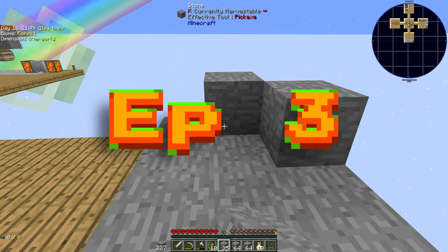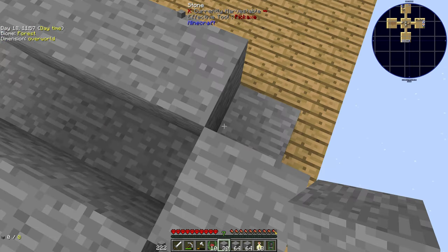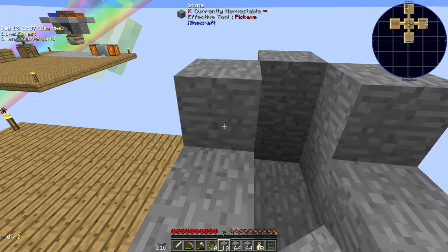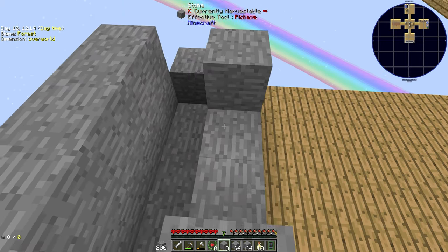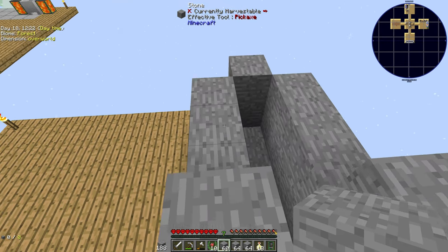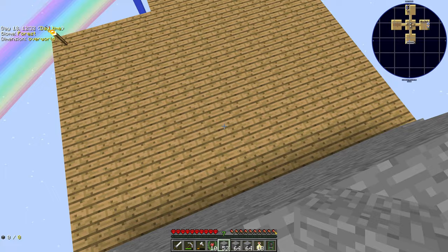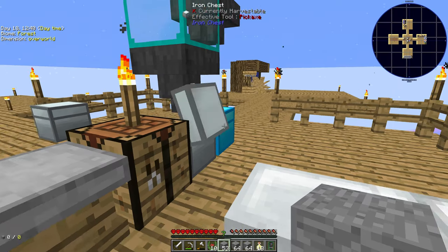Welcome back to Minecraft Hardcore Survival Episode 3. We're jumping straight into building my first very simple mob farm. It's not really a mob farm — all it's going to do is spawn the odd mob on the singular tile at the bottom of the center once it's darkened. If you press F7 you can see your light spots: yellow is light in the day and dark at night, red is permanently dark. You want it red so mobs spawn all the time.